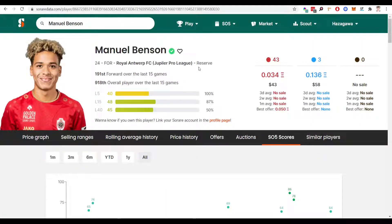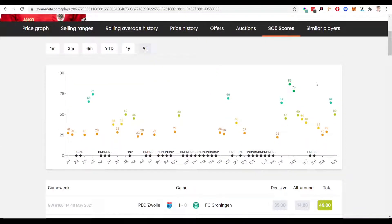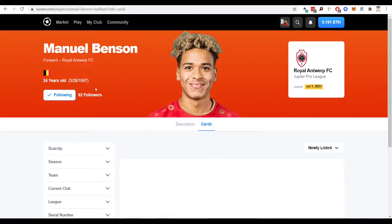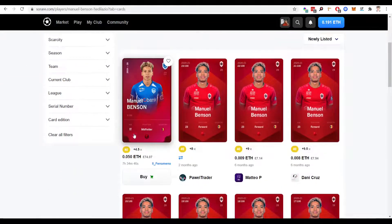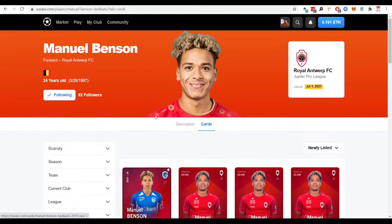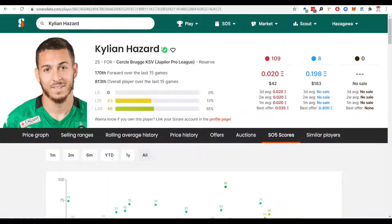Next up I've gone for Manuel Benson — again 24, still young — plays for Royal Antwerp in the Belgian league. Looking at his scores, he's got some fantastic scores there. He was in and out of the team but he is young, and towards the end of the season he got some consistent minutes and some consistent playing time and is getting some fantastic scores, including a couple of high numbers. I expect him to get more minutes this upcoming season as well. In terms of his card prices, there is only one on sale at the moment at £74, which is fantastic — so you'll be able to pick this guy up for around £60 on a bid, or even around £60 on the primary market when new cards come on sale.